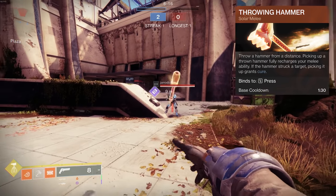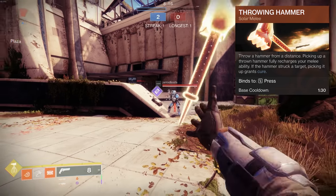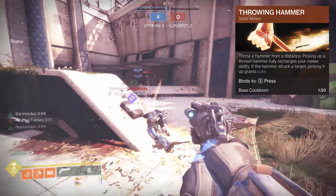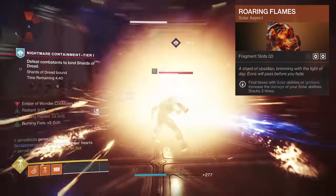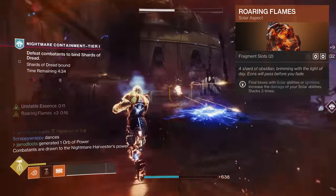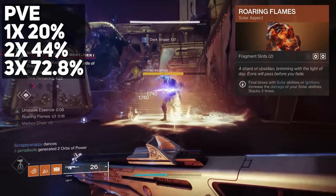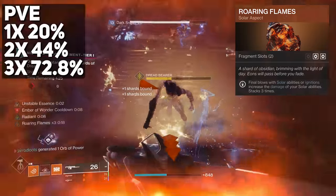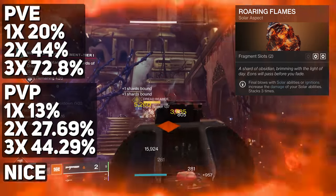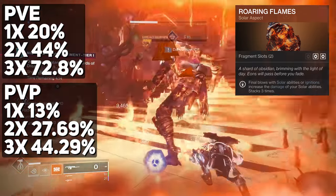The Throwing Hammer: throw a hammer from a distance, and picking up a thrown hammer fully recharges your melee ability. If the hammer struck a target, picking it up grants Cure — about 121 damage to a player, granting one stack of Cure. Roaring Flames: final blows with solar abilities or ignition increases damage of your solar abilities, stacking up to three times. In PvE the stacks are 20%, 44%, and 72%. In PvP they're 13%, 27.69%, and 44.29%. Roaring Flames lasts up to 20 seconds.